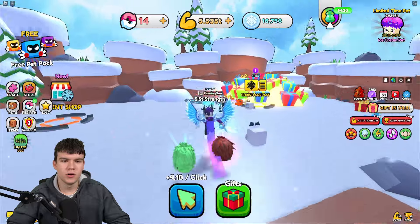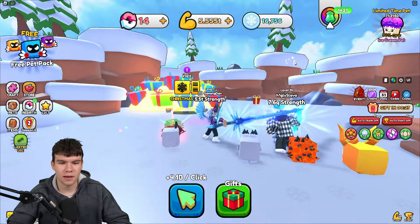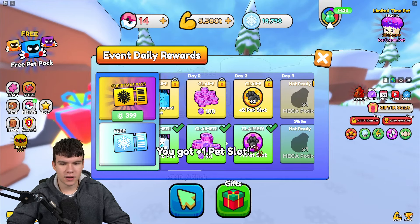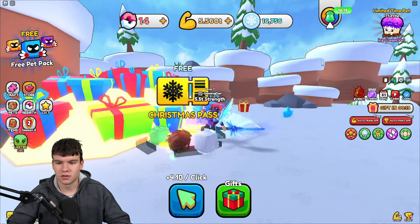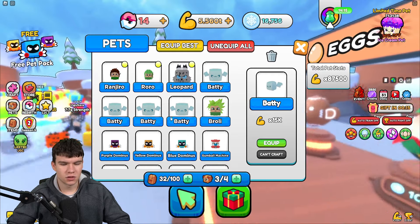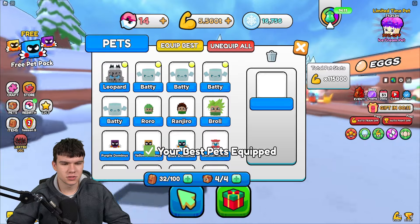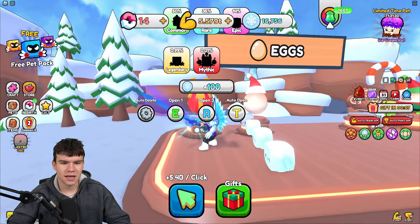It looks like they have removed the Christmas event — the one where we kill enemies and all that — unfortunately. We still have the Christmas pass though. I can actually claim a plus one equip slot, which I'll take. That's really, really good. I can at least equip another pet, which I'm quite happy about. Let's quickly equip our best pets right now, because it looks like we don't even have our best pets equipped.